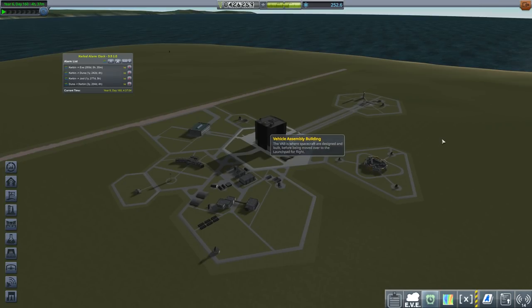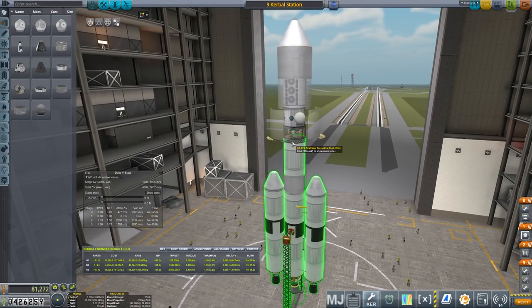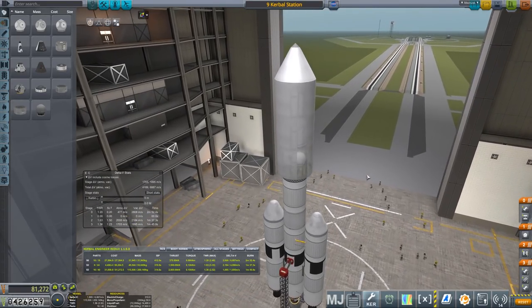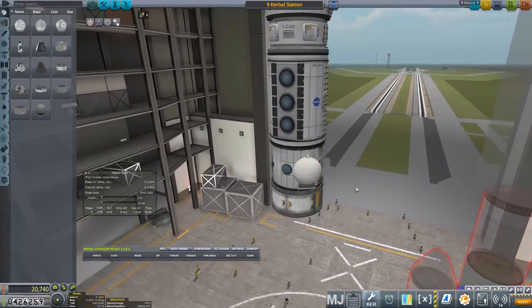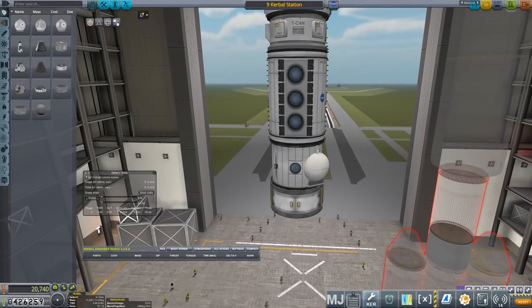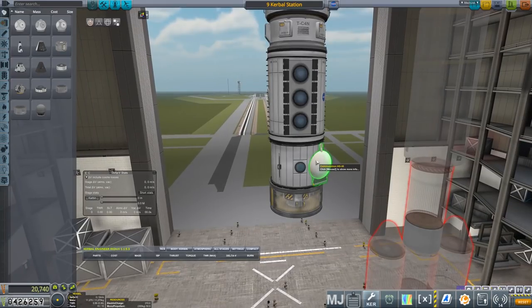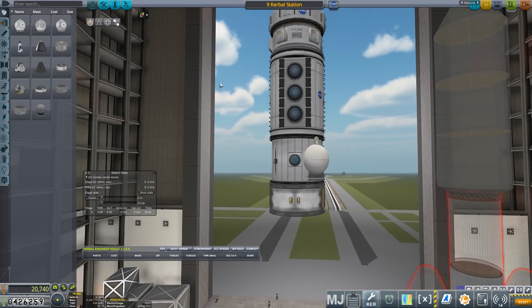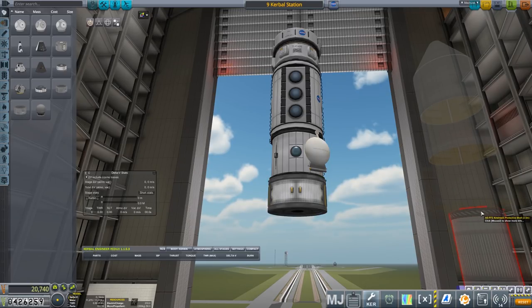Let's head into the vehicle assembly building and see what we can build. Here's a nine-Kerbal station launcher, hopefully. It's got 6,887 delta-V — hopefully that's enough to get escape velocity out of the Kerbin system into Kerbol orbit. I've got some long-range antennas just in case anyone wants to visit or communicate with it. We've got a regular antenna, a high-gain antenna, and the large one on top. In the bottom, we've got an inline stabilizer just to turn this, and an octo, because this isn't going to be manned when we send it up — it's going to be unmanned. And I should probably think about putting a docking port interface on this.